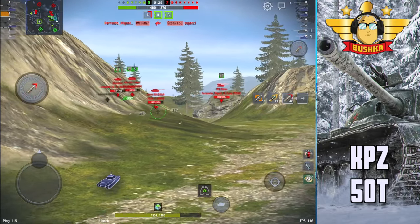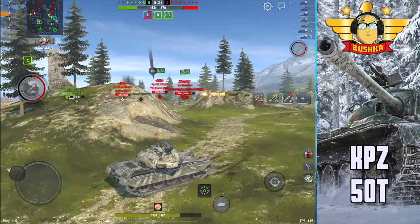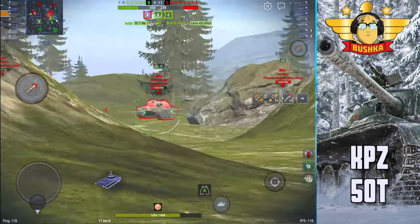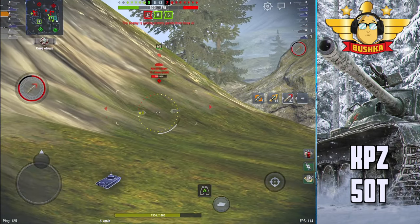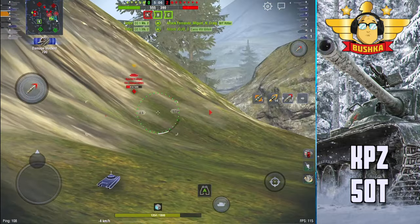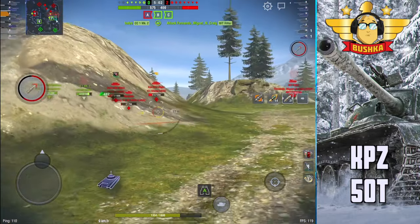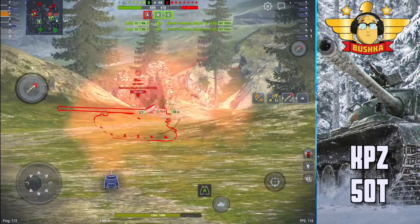For all that, the turret is strong enough that when you're hulled down as a medium, it does very nice things. Gun depression is eight degrees — it's not the best, but it's very good, a solid number. You'd love ten, you'd take eleven, but eight is a whole lot better than your six or fives on something like a Chinese medium or the SU-100 M1.